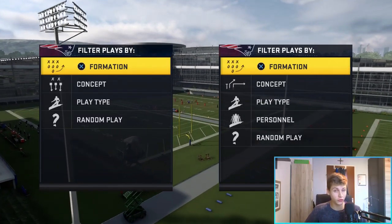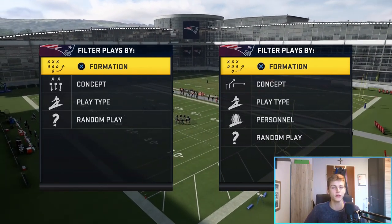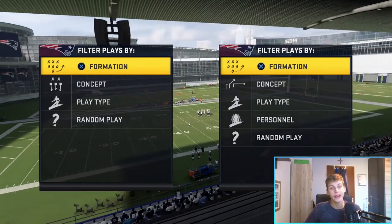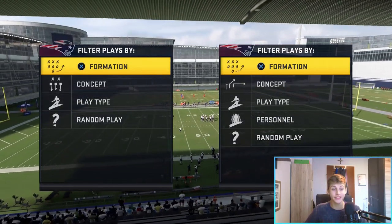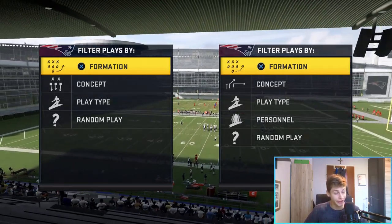Alright, the first thing I'm going to show you is a corner route that beats pretty much only man coverage. It does beat some zone coverage but you need a specific adjustment for it to get open against zone, so it's basically almost a purely man-beating route. It works great against man — it's a man-killing route and it's going to get open pretty much every time.